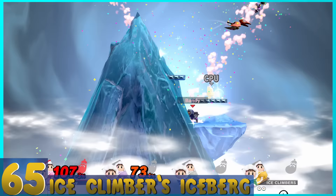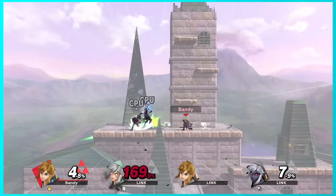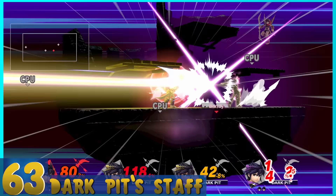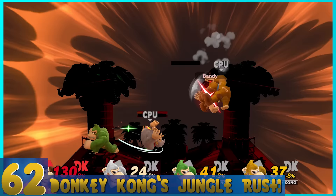65. Ice Climbers' Iceberg — A giant iceberg is summoned from the ground. You can move it left and right now, but you also move left and right with it, so you have to be careful or you'll die. 64. Link's Ancient Bow and Arrow — Link fires a powerful blue glowing arrow that explodes on contact and launches opponents. However, it doesn't go through multiple characters. 63. Dark Pit Staff — He shoots a little arrow that can go through multiple foes. It's effective, but a bit on the boring side.